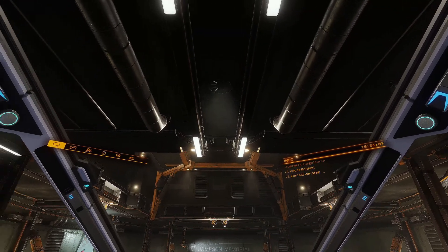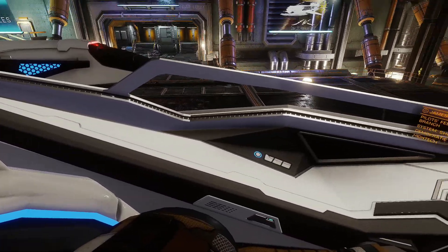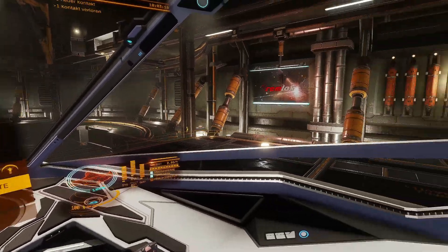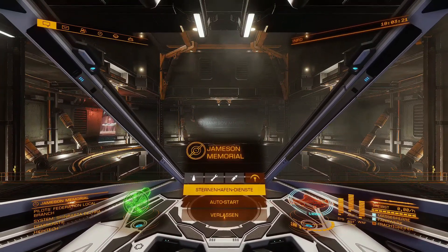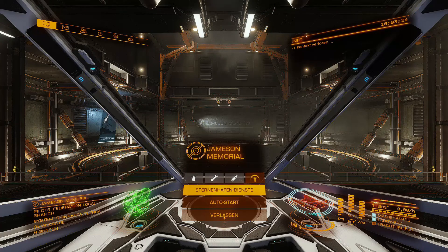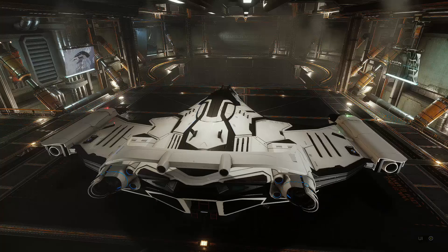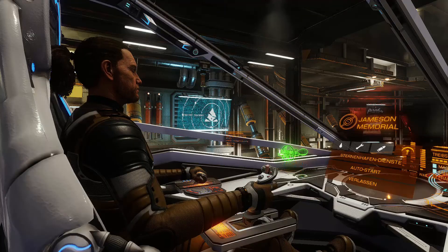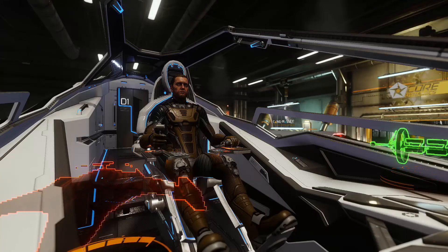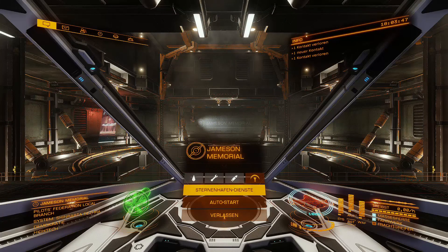Das ist sozusagen das Cockpit – ich finde es schon mal wow. Man hat einen richtig tollen Blick und kann da mal richtig rausgucken. Das ist doch mal ein Schiff, das hat richtig Klasse! Und mit den entsprechenden freien Kameraperspektiven kann man sich das Schiff von oben, unten, hinten angucken und von innen reinschauen – wirklich etwas für Ästheten. Ich persönlich mag solche designten Schiffe.